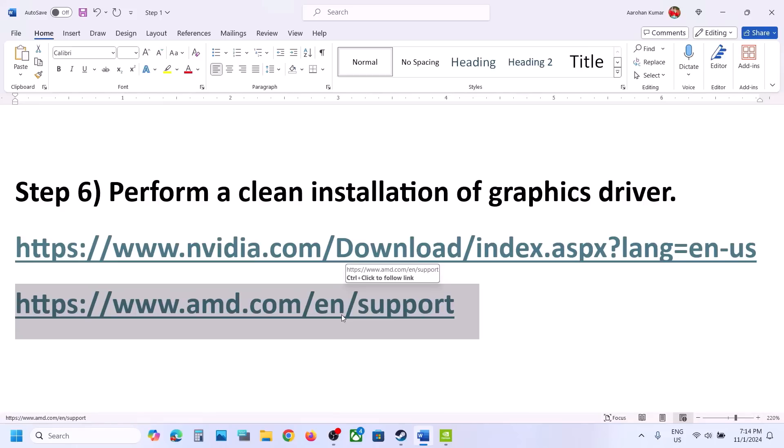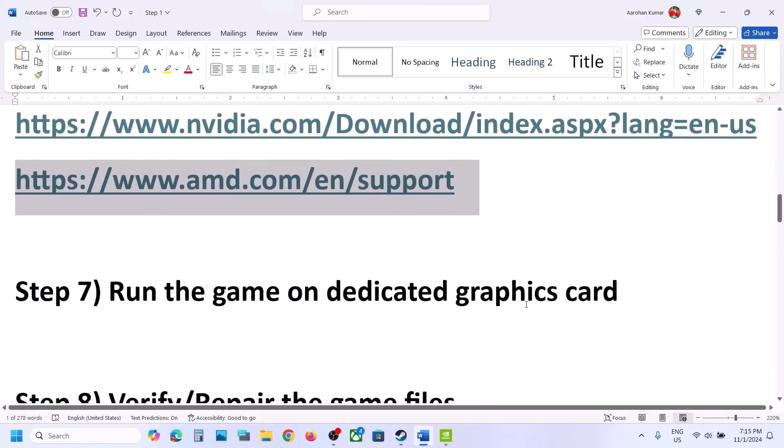For AMD users, first uninstall the current version of the graphics card driver, then restart your computer. Go to the AMD website, select your graphics card, install the latest graphics card driver, restart your computer, and then launch the game.